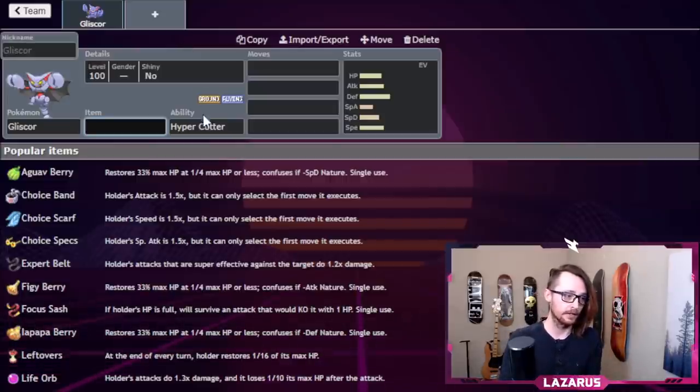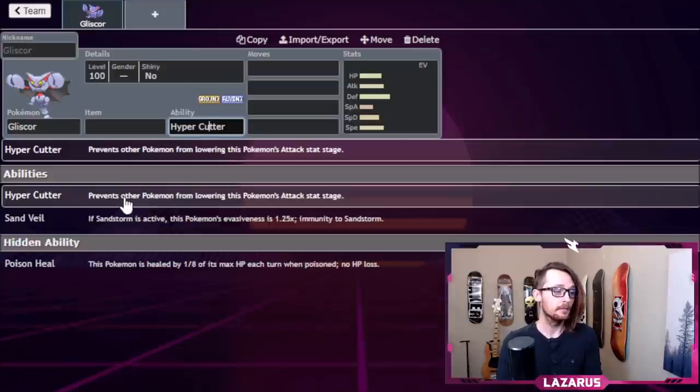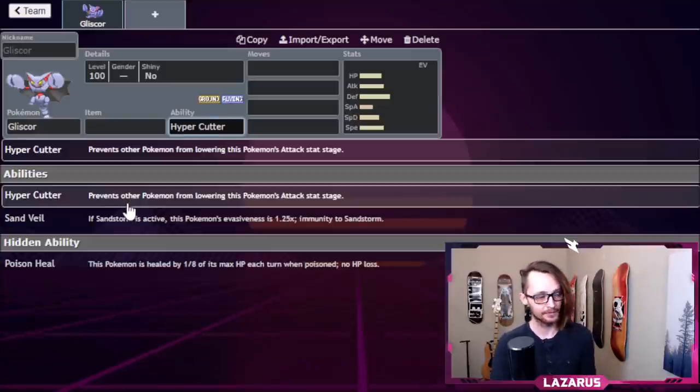Gliscor is a Ground/Flying-type that gets a few different abilities. Hyper Cutter is actually pretty good — there are a lot of Intimidate users in the format, and being unintimidatable means an unintimidated Gliscor with Hyper Cutter is actually going to be stronger than a Garchomp that just got Intimidated.